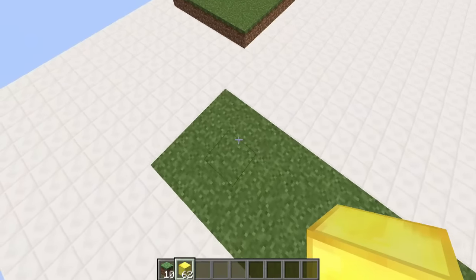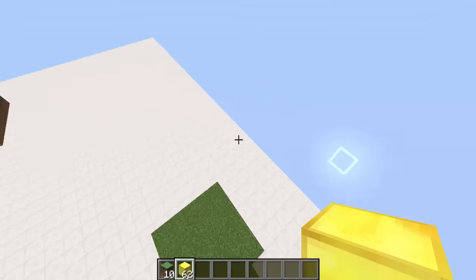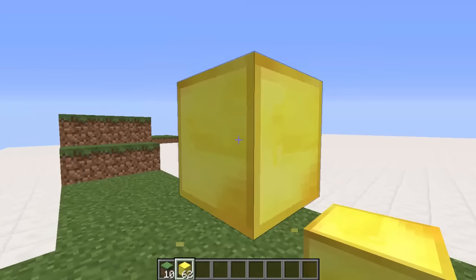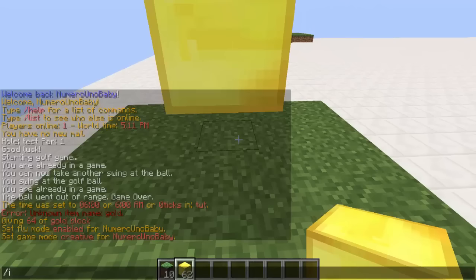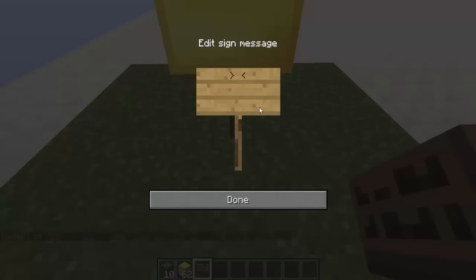Basically how my course is going to work: players travel all the way down here and then launch the egg and hit it right here. You need a starting block — any block — and then you need a sign placed under your starting block. On the first line type [golf], on the second line type a course name, so I'll name this course two. The third line is par, which I'll just set to one. The last line is the maximum distance, so calculate or guess how far in blocks your golf course is from the starting point — I'll go with 50 blocks.